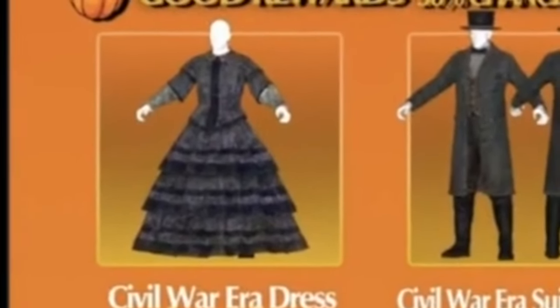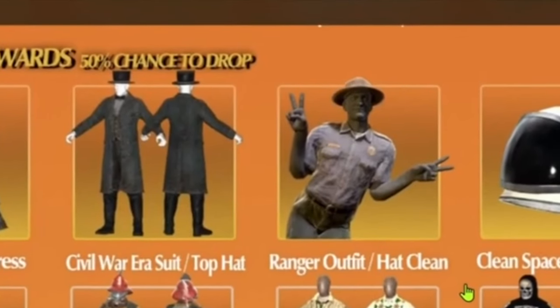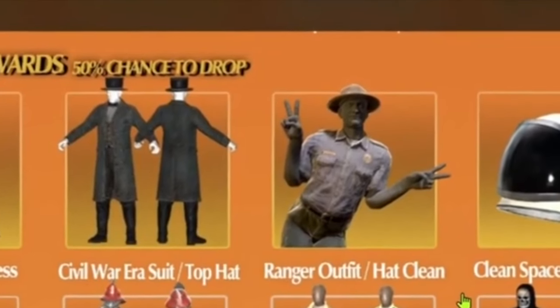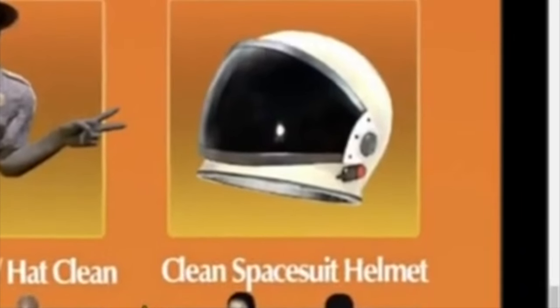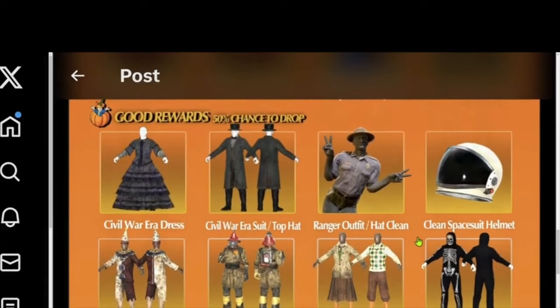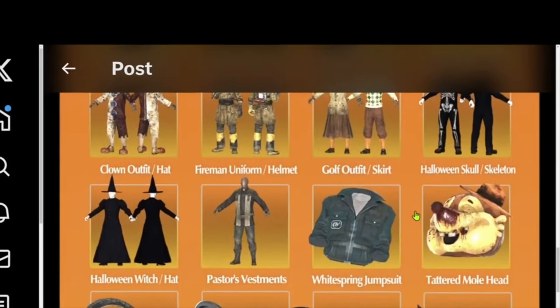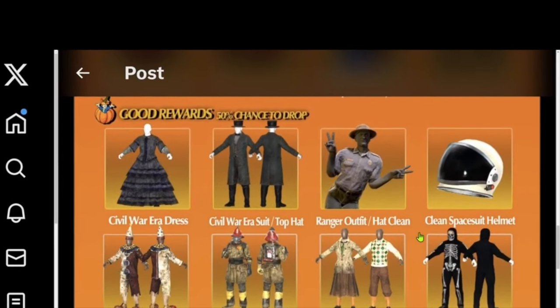Here's the Civil War era dress, the Civil War era suit, the Ranger outfit and hat — both clean — and of course the clean space suit helmet. I think these are not new rewards; they're just possible rewards. And next we'll be looking at the clown outfit, fireman, goff, and skeleton — some up-close views of them.